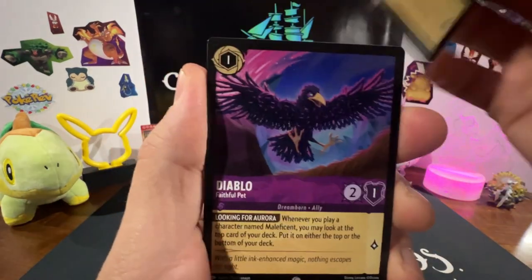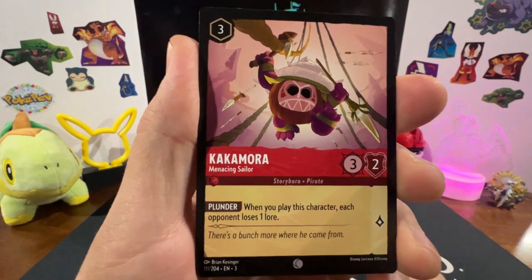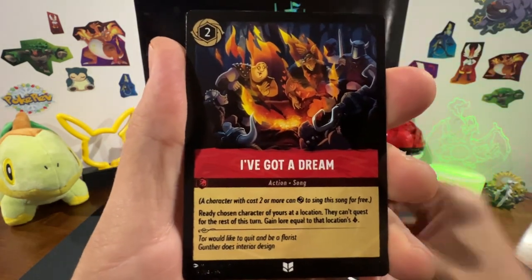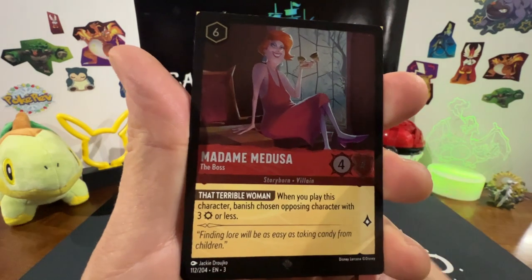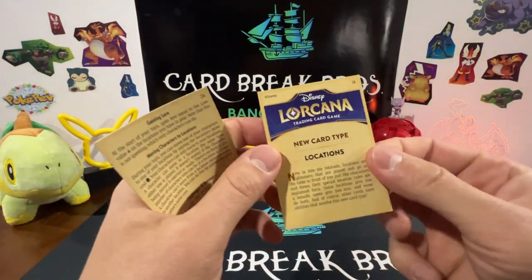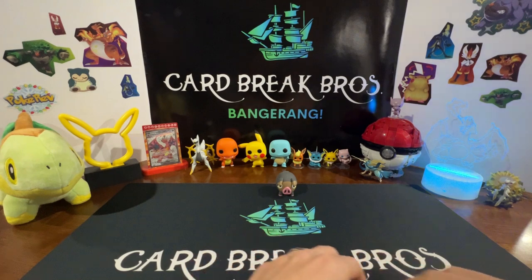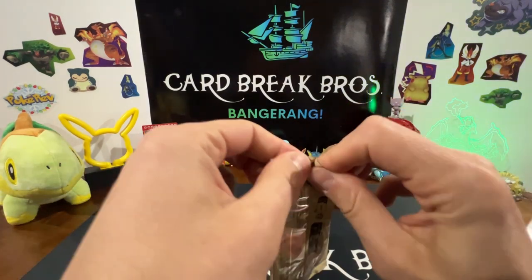Here we go — Cubby, Diablo, Pluto, Tequita, Kakamura, Joshua Sweet, Robin's Bow, Thaddeus E. Clang, I've Got a Dream, Treasure Guardian, Pyros, and Madam Medusa for the reverse. There are locations — a new card type. Not sure if that's how you play the cards or something. Let's crack another one, got a Piglet on the front — come on, enchanted!